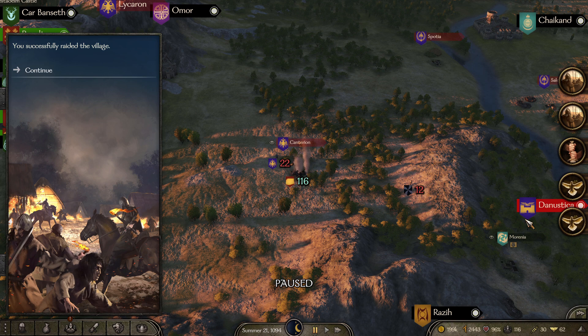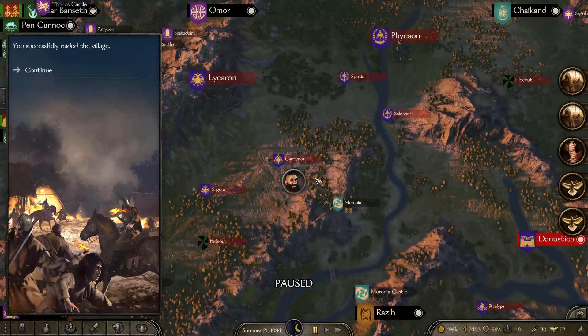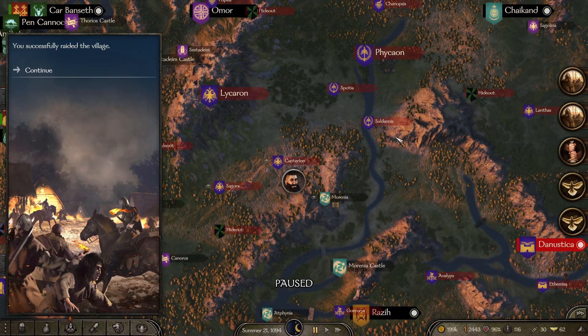I highly recommend that at the start of a war, go through every single village that has Midlands Palfrey or any other type of horse as its primary production and raid those villages in order to get the most horses possible to fuel your army's needs. That concludes the tutorial on how to get horses most easily within the game of Bannerlord.